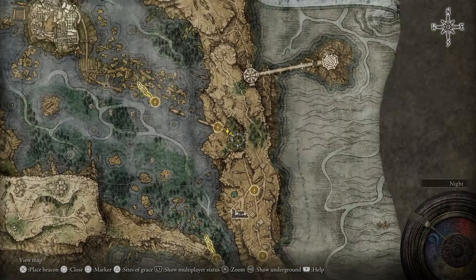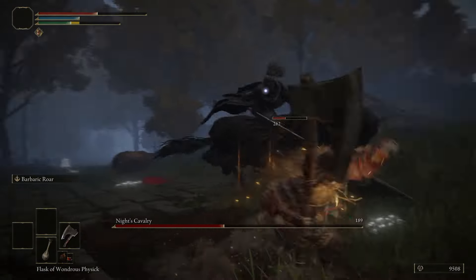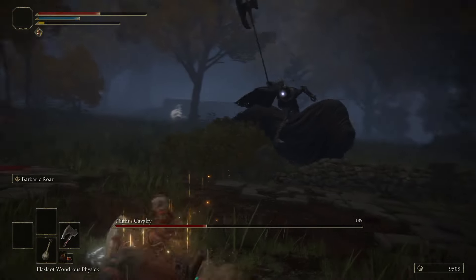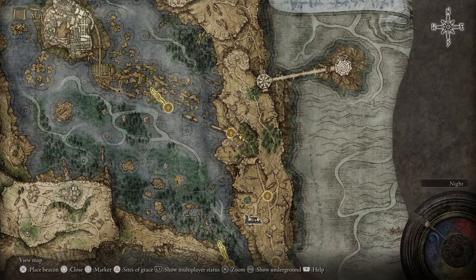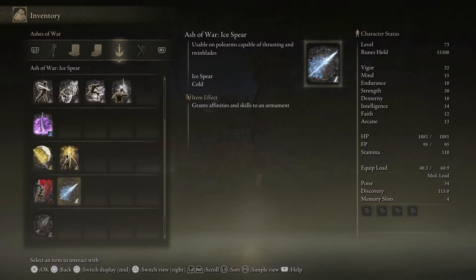You do need to do this at night time because it is a night cavalry boss. His attacks are very predictable because of the horse and the charge, so if you just avoid them, wait for him to swing and then just counter, it's going to be a relatively easy fight. And when you are victorious, you are rewarded with the Ash of War Ice Spear, usable on pole arms, capable of thrusting and twin blades. Now you have the info, the rest is up to you.